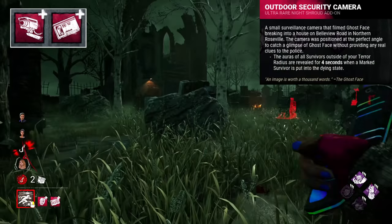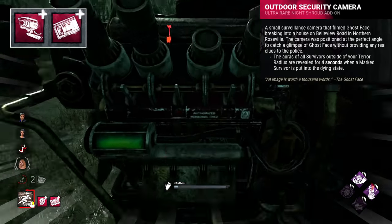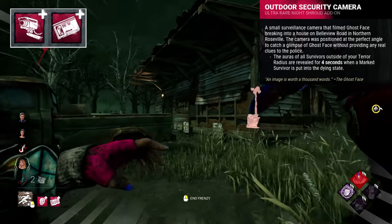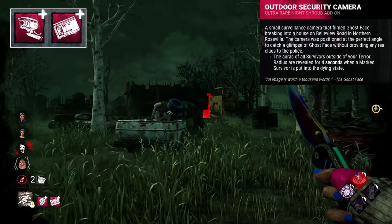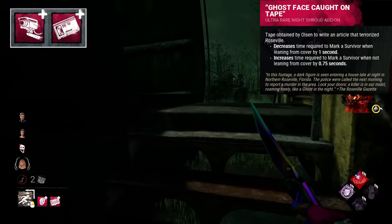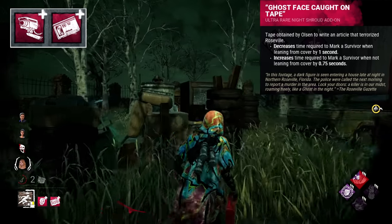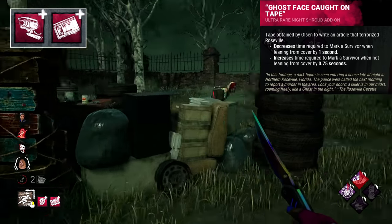The Outdoor Security Camera and Ghostface Caught on Tape both reference the moment Ghostface was first spotted in Roseville. The camera caught a glimpse of Ghostface entering a house on Bellevue Road in Northern Roseville, visible but providing no clues for his arrest. The tape was then collected by Jed Olsen, who wrote his first article on the Ghostface — or really, on himself. These two add-ons essentially mark the start of the Ghostface legend in Roseville.